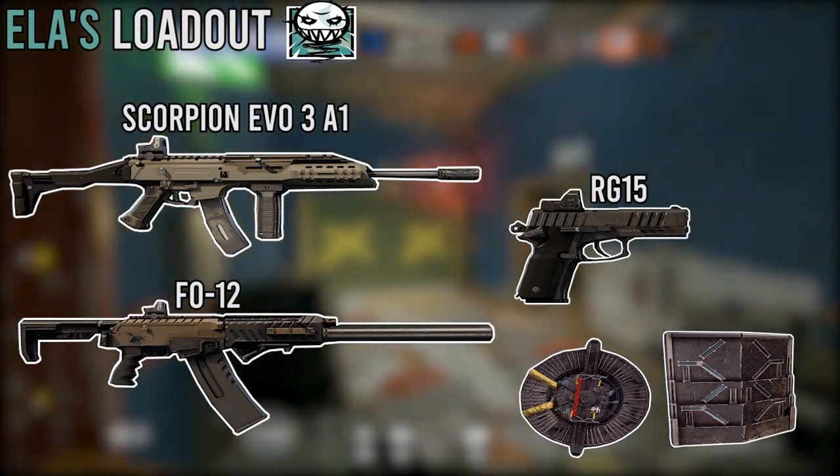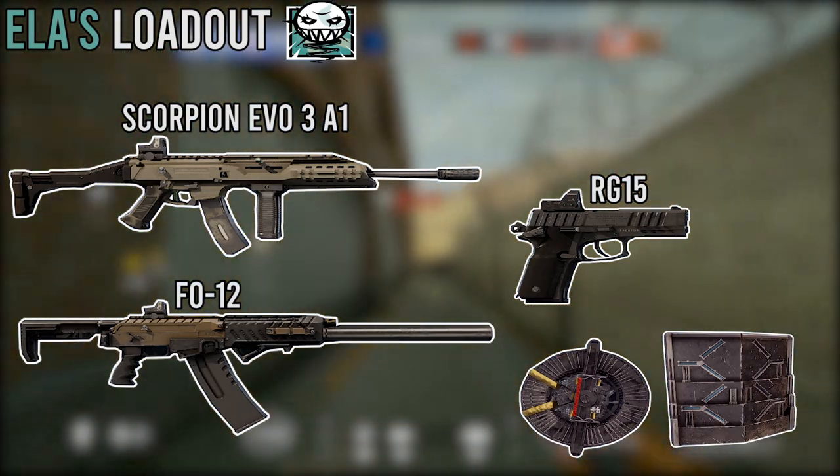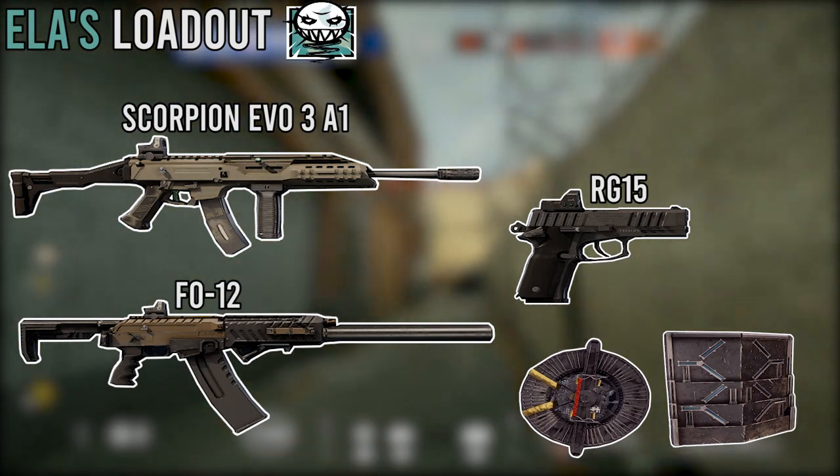The deployable shield is really going to be here if you are needing it to anchor down and hold the site down, which is another alternative playstyle for Ella.